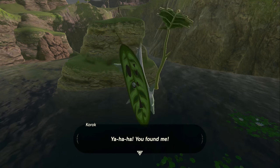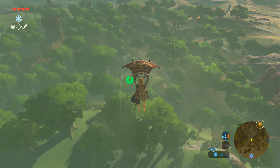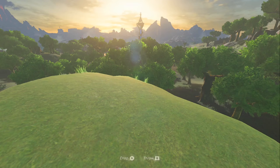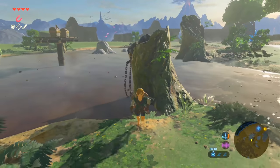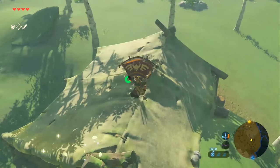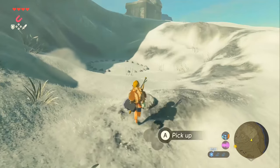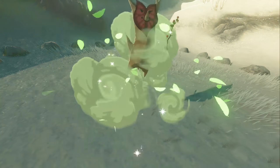Now onto Koroks. The first one is right by the Temple of Time pond. Next, there's a rock under a mound in the middle of the Forest of Spirits at the main area. Back by the muddy pond near the Oman O Shrine, put a ball in a tree to get the next Korok. Over to the woodcutter's cabin roof for another one. Up by the peak of Mount Hylia on the west side, use a rock to fill in a circle for yet another Korok.